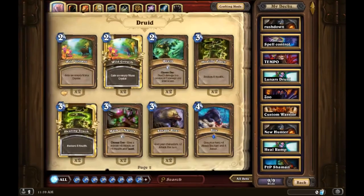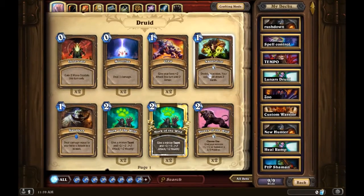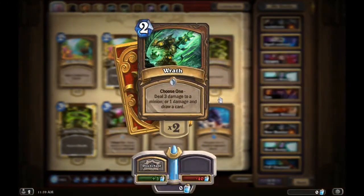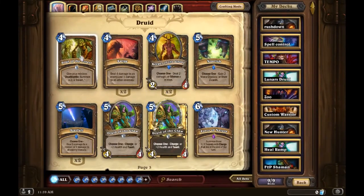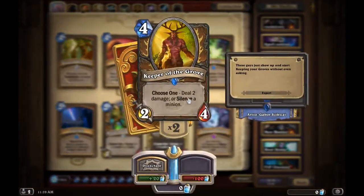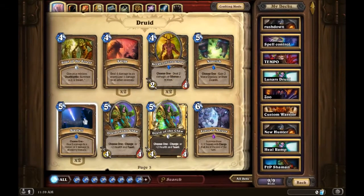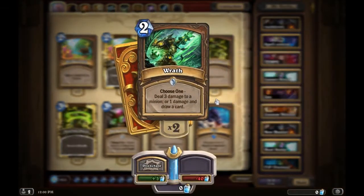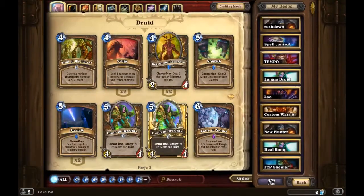So which cards should you craft first? Get Wrath first — both copies. Then craft Druid of the Claw, both of them. Craft Keeper of the Grove — that's 200 dust — and then Starfall at 400 dust. Let's add this up: 400 plus 80 plus another 80, so it's around 560 dust total.